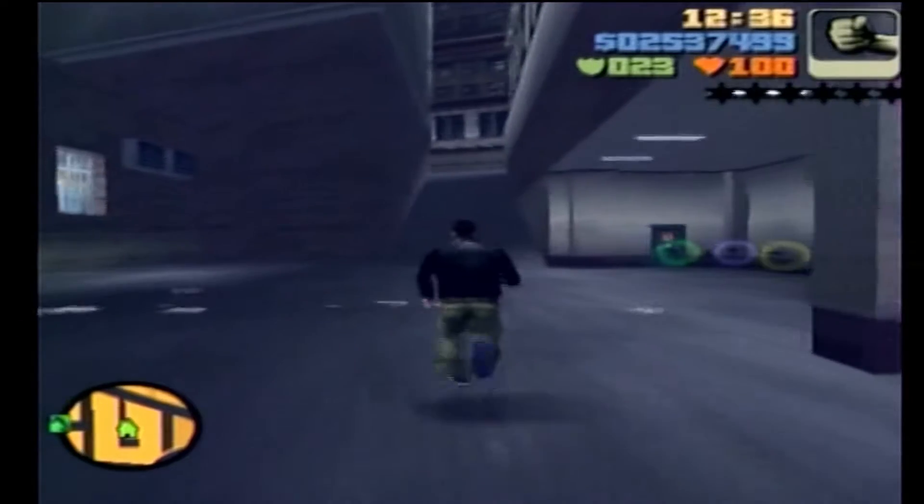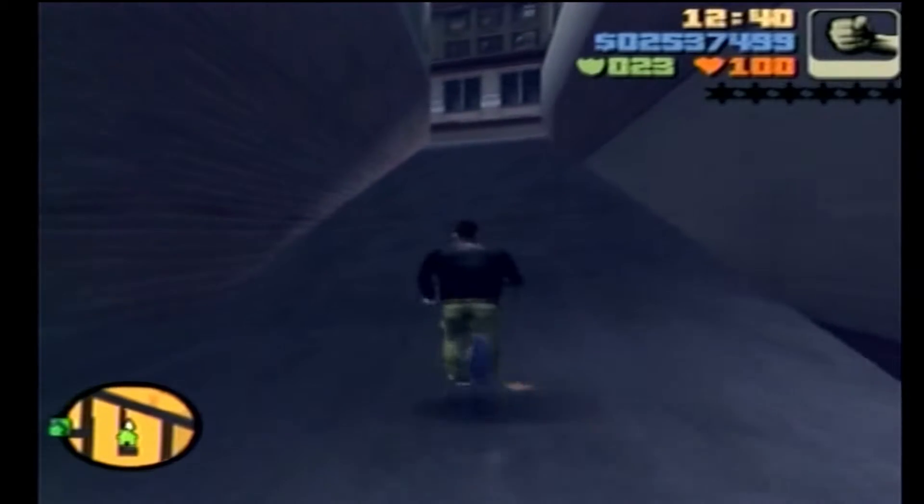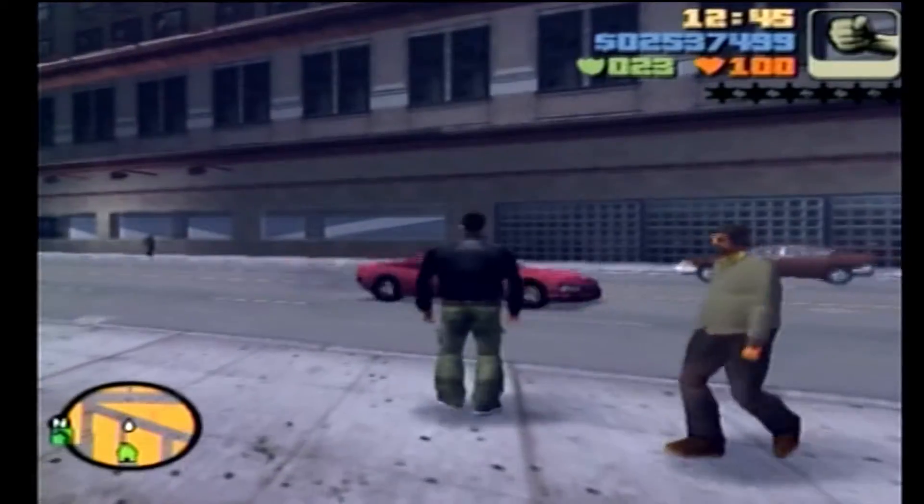Alright, we're starting out here at the home base front, here in the second island. You can do it on any island, it doesn't matter. So you're gonna run up here — first job is to find a taxi.